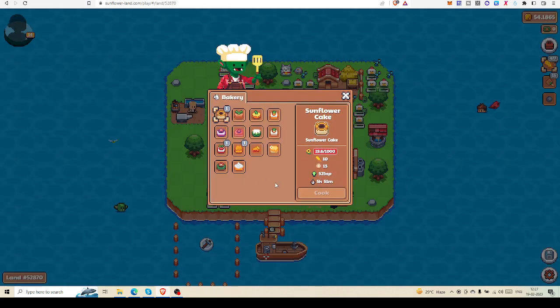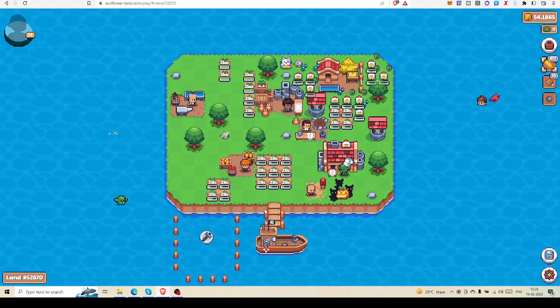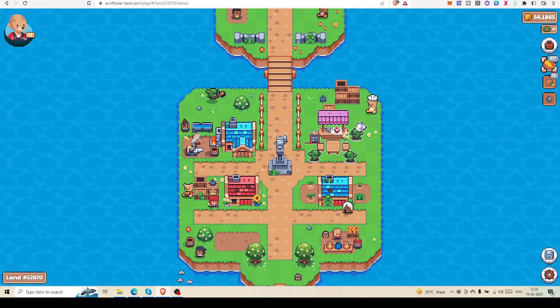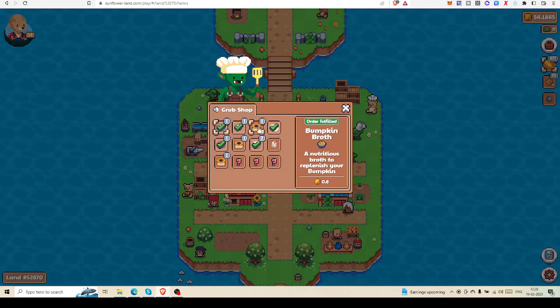With more eggs you can earn by making boiled eggs or even bake a cake. Right now I have a sunflower cake in my bakery and I am going to sell it to show you what happens. After selling it I will start baking the next cake depending on the requirement. Let's go to Helios and the grab shop — here is the sunflower cake requirement.